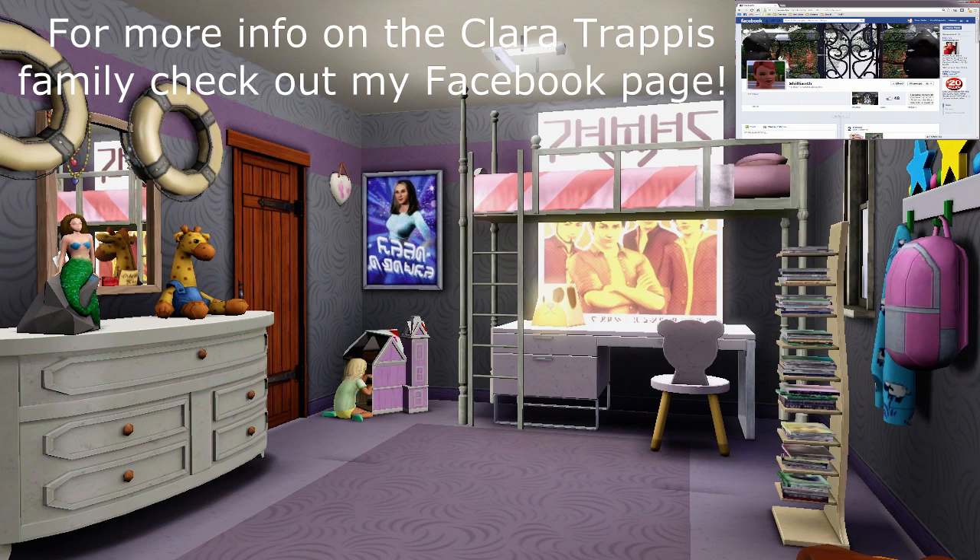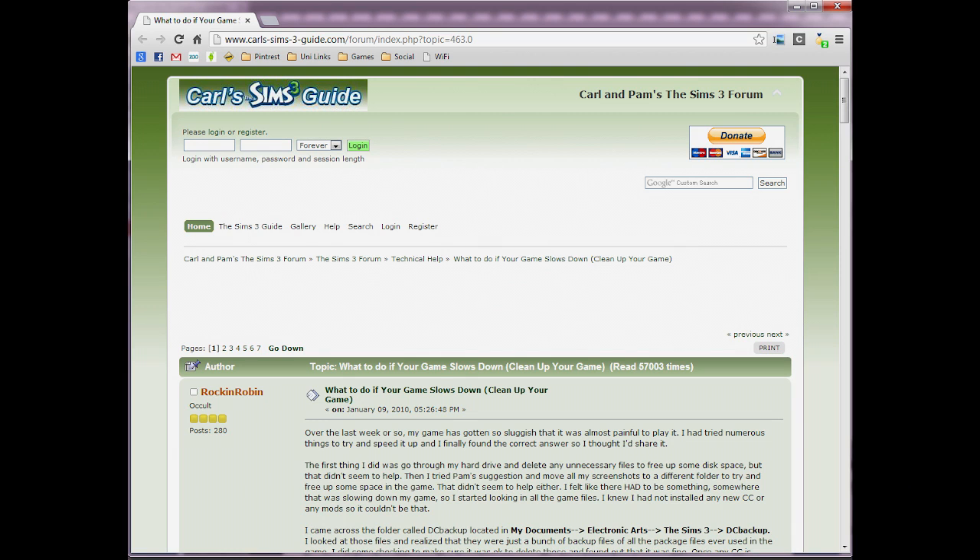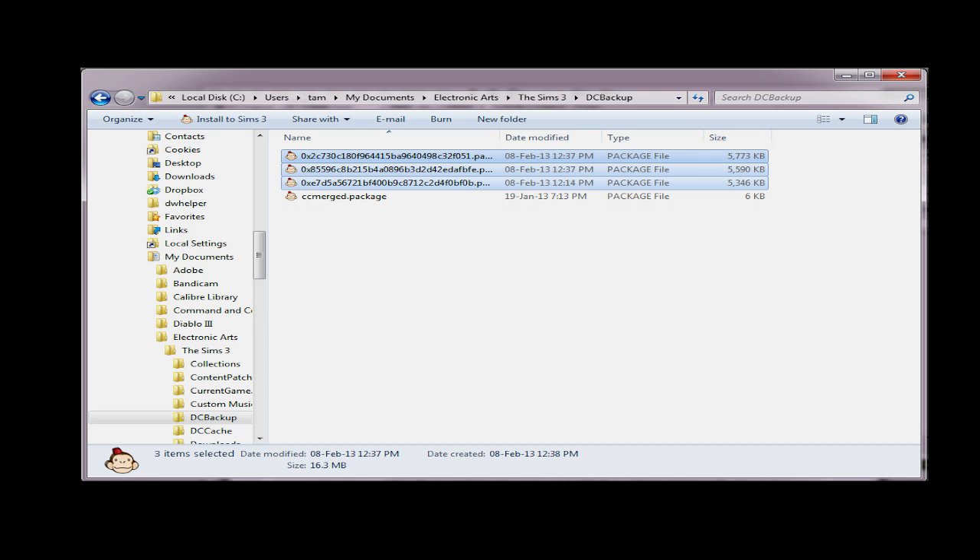After doing some research I found a solution that works for me and hopefully it will work for you as well. The best guide I was able to find was on the Carl Sims 3 forums. Without going into the full details because it is quite wordy, basically what you do is go into your DC backup folder and delete everything in there that is the ccmerge.package file. If you want the full details, read through the forum post on the Carl Sims 3 page linked below.